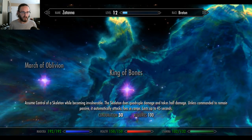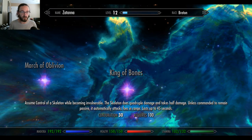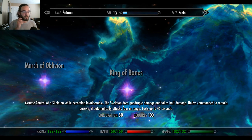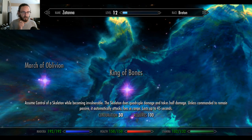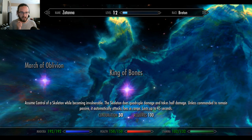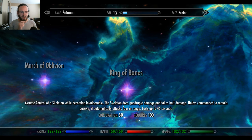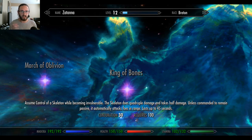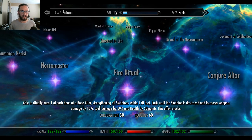King of Bones: assume control of a skeleton while becoming invulnerable. The skeleton does quadruple damage and takes half damage. Unless commanded to remain passive, it automatically attacks foes in range. Lasts up to 75 seconds. Do I become the skeleton? Maybe you can only change its direction or look around. Does this mod add the scripting for these things? Very interesting.